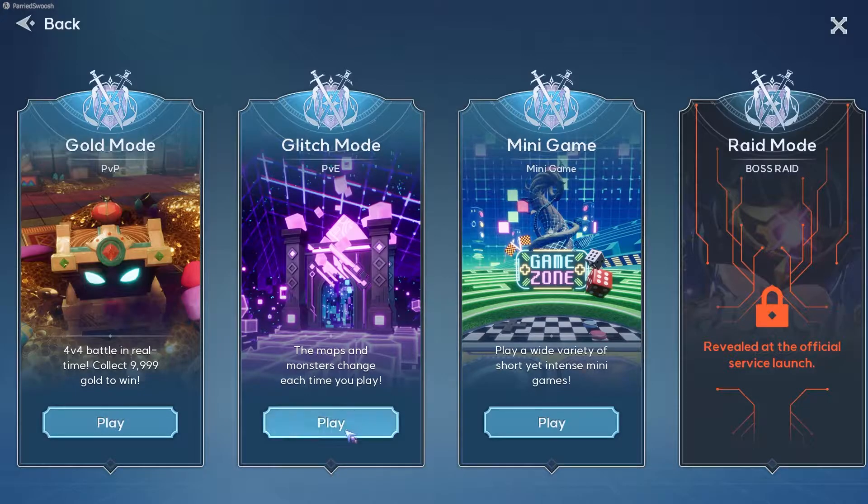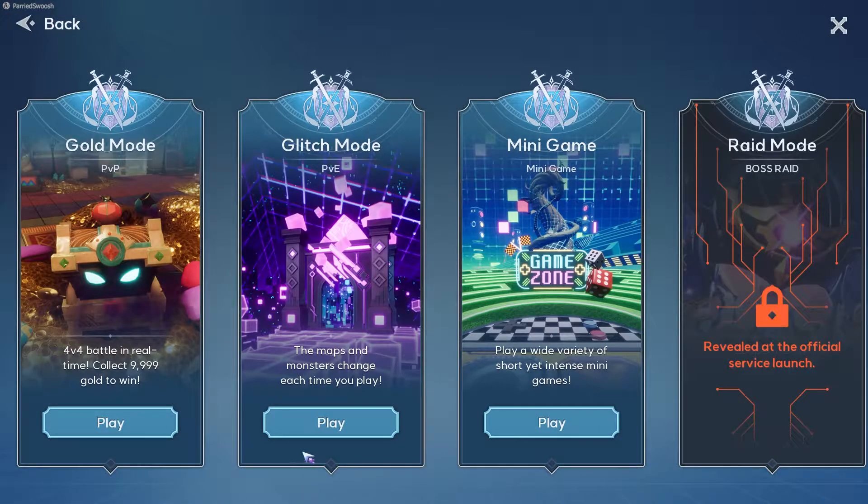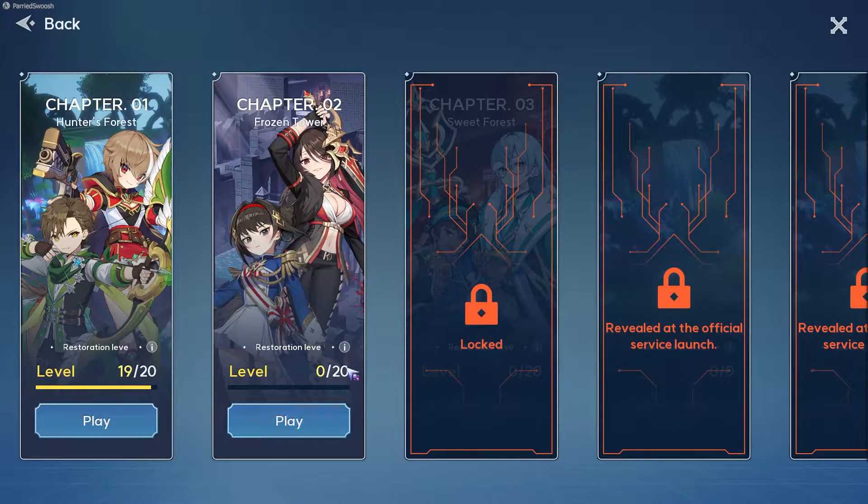There are three things to talk about: PvP, PvE, and minigames. In PvP there are three modes — Gold Clash ranked, which is 4v4; Gold Smash, which is a free-for-all; and Friendlies, where you team up with whoever you want and play against whoever you invite.